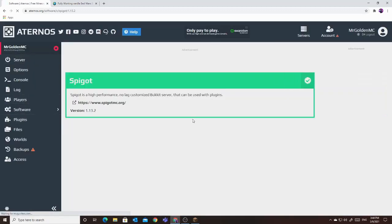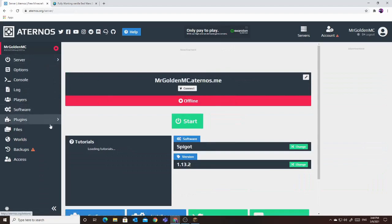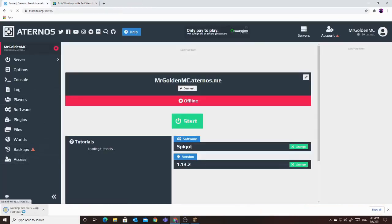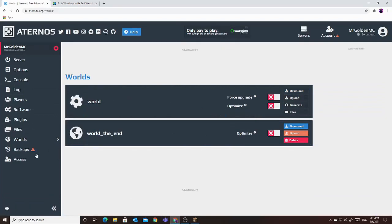Just install it. The Bedwars server we are going to make is without plugins, so we have to download this Minecraft map. I'll download it right now — it's a very small file. Then just go to Worlds and put in your world.